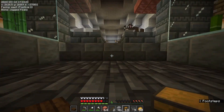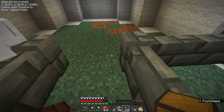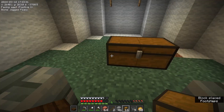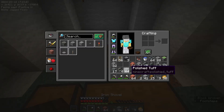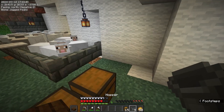The next project I want to work on is an automatic chicken farm. I've already got some stuff set up here. I really want this to be able to do both eggs and chicken and feathers. The idea is basically, since this is a starter farm, I might come back later and make it a little bit bigger.